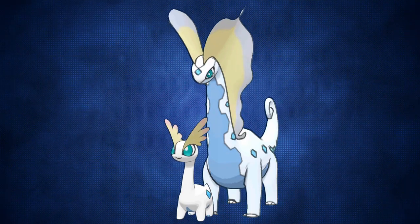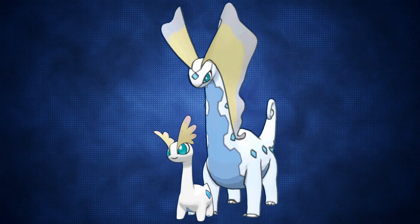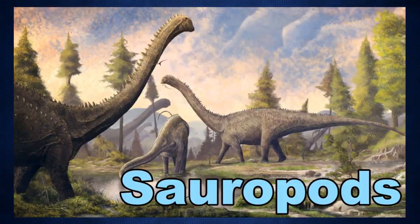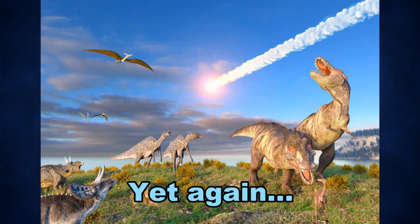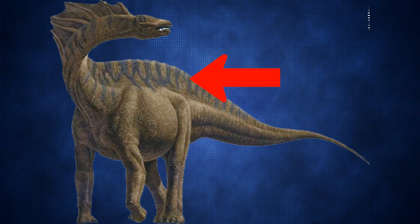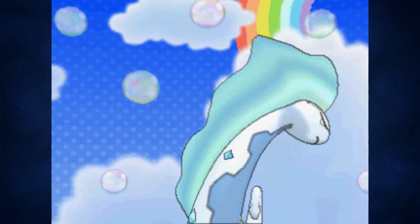Amaura and Aurorus, on the other hand, are based on the large, passive herbivore sauropods, which lived from 154 million years ago to 66 million years ago — another victim of the meteor. Many species of sauropods had sails, just like Aurorus, but none could do Aurorus' aurora borealis shenanigans.